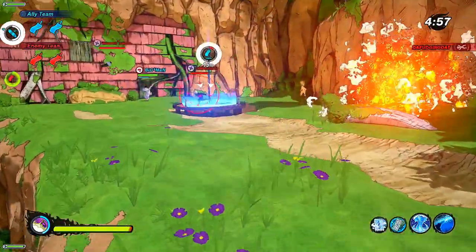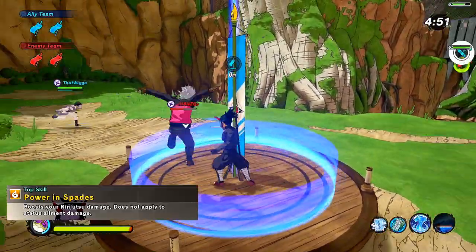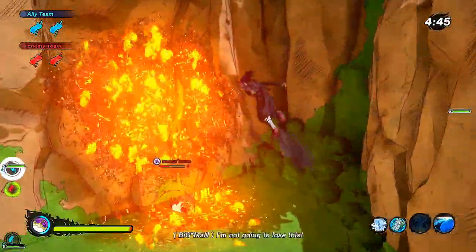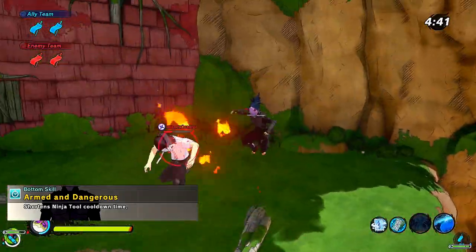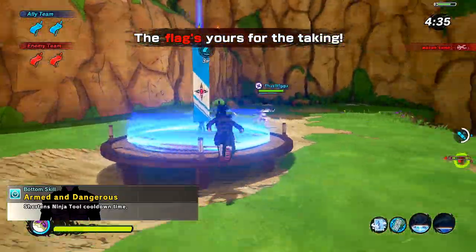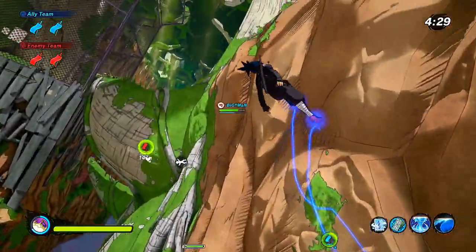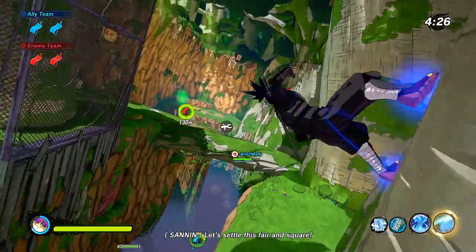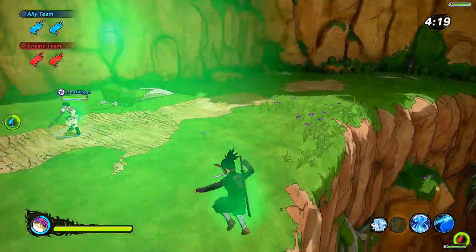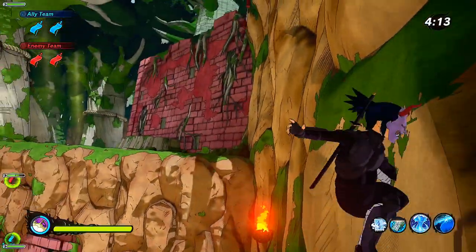Moving on to the skills. For the top skill, I decided to go with Power in Spades, which increases your ninjutsu damage — pretty important for the jutsus we're using in this build, which I'll get into in a minute. For the bottom skill, I went with Armed and Dangerous, which decreases your ninja tool cooldown time. That's pretty important for our ninja tool in particular, because it's our only form of healing, and it also boosts our ultimate charge. Your ultimate charges faster when you're healing as a healing type, so it's very good to have your ninja tool active more, since it's our main way of getting our ultimate ready.